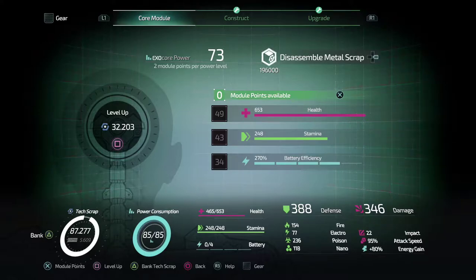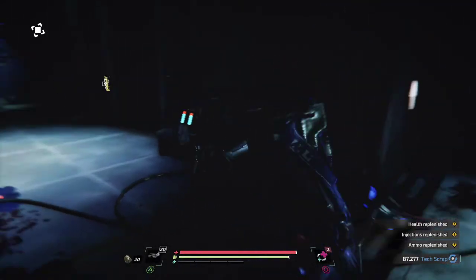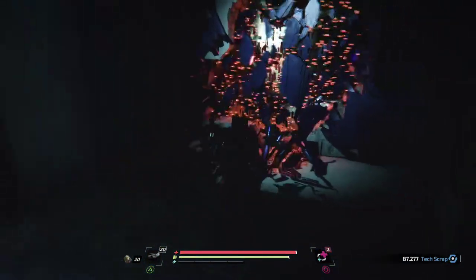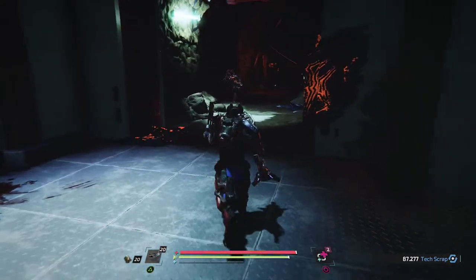Hey guys, welcome back. This is Web Onyx with the let's play series for The Surge 2, part 39. We're playing on PlayStation 4. If you're enjoying this content, please feel free to like, subscribe, and ring that notification bell. So we have just killed Matriarch Celeste, and we're following Brother Eli for the second or third time. We've gone back to the underground. Cathedral of the Spark is done — I'm pretty sure we cleared out all the areas in that place.